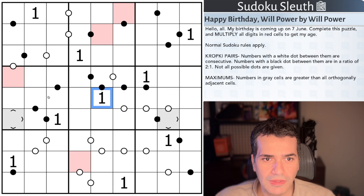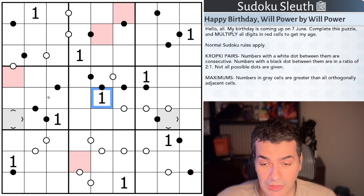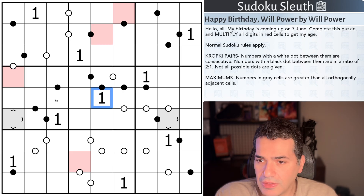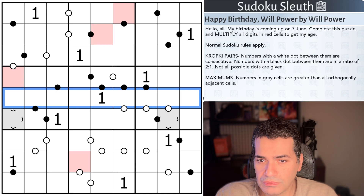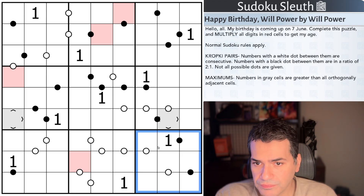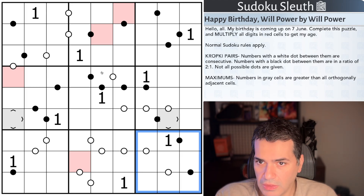Please do leave a comment either here or in Logic Masters Germany — I'll leave a link to both — to wish Will a Happy Birthday. Rules-wise, just in case you're not familiar with all of them: normal Sudoku, place the digits 1 to 9 once each in every row, every column, every 3x3 box — nothing unusual here. Kropki pairs: we've got both black and white dot, and no negative constraint. I'm not going to celebrate with a drink because it's not even 6am here, but we should be able to enjoy this.